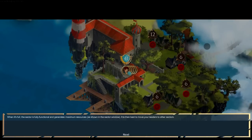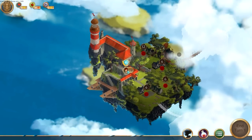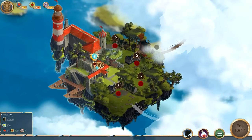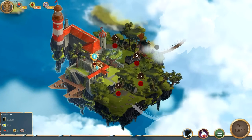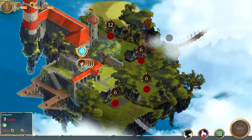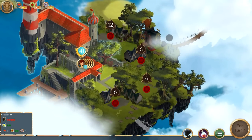There's a little box that shows what those resources are. Once a sector is fully functional and generates maximum resources, it's then best to move your leaders to other sectors. Make sure you generate enough food and leadership in all the sectors that you own in order to fuel your war efforts. So here's the map. We've got these little sectors here — each number is representing an area, and the number within that is the total power or strength of the characters there. I think that's the best way to describe it.